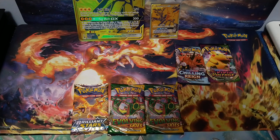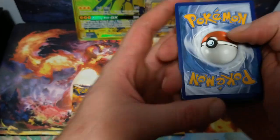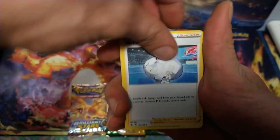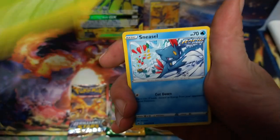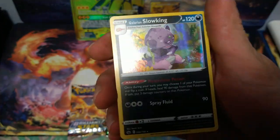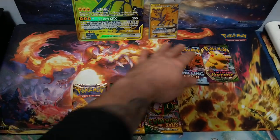Here we go, this is our first pack of Chilling Rain. There's a code card. Electric Energy, Grab Honable, Trainer, another Trainer, Diglet, Goalit, Deerling, Sneasel, Farfetch'd, Reverse Hollow Hatterene. And we get a hollow at least — Glaring and Slowking. That's from our first pack of Chilling Rain.